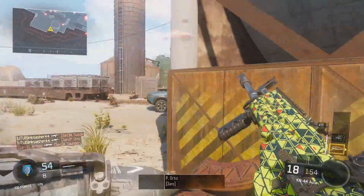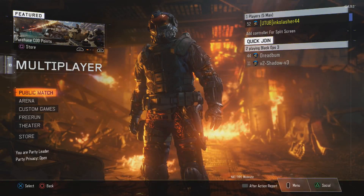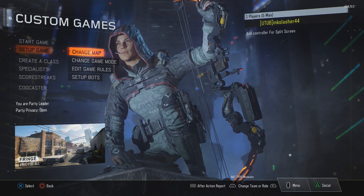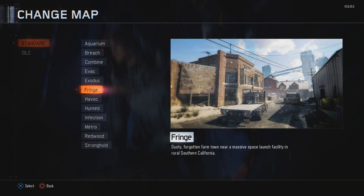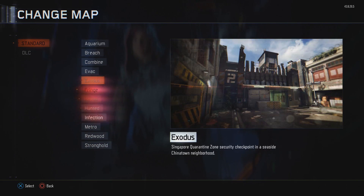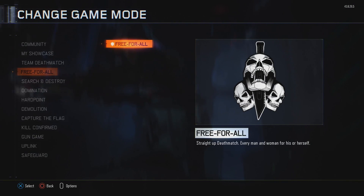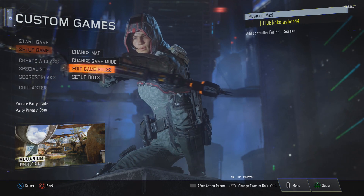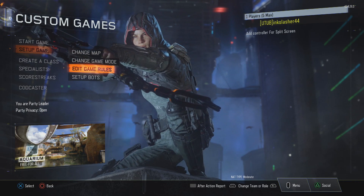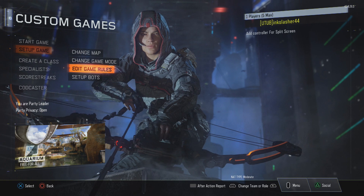If you're wondering how to set up these bot games, here is the setup I'd recommend. Go to Custom Games, then Setup Game. First, change the map — you want a semi-small to medium map. I like to use Fringe, Metro, or Aquarium. Stronghold might be a bit too big. Once you choose your map, change the game mode to Free-for-All. Free-for-All is great because you face the most enemies, which lets you snap from target to target without having to worry about running around finding them. Remember, this is about aim — not map control.